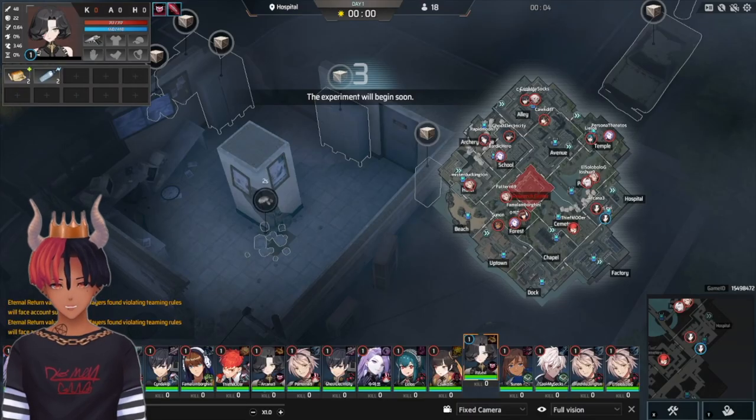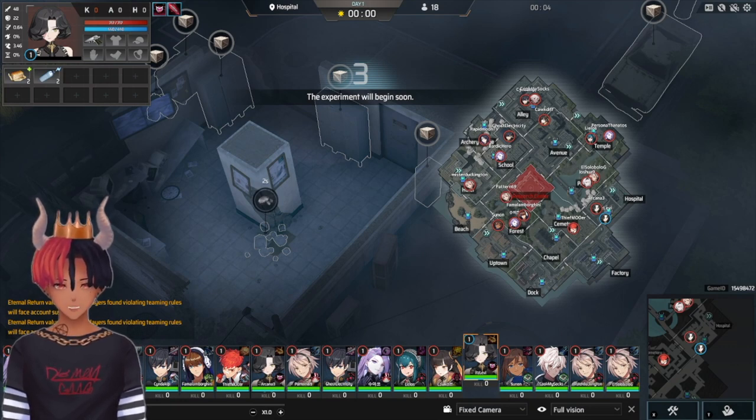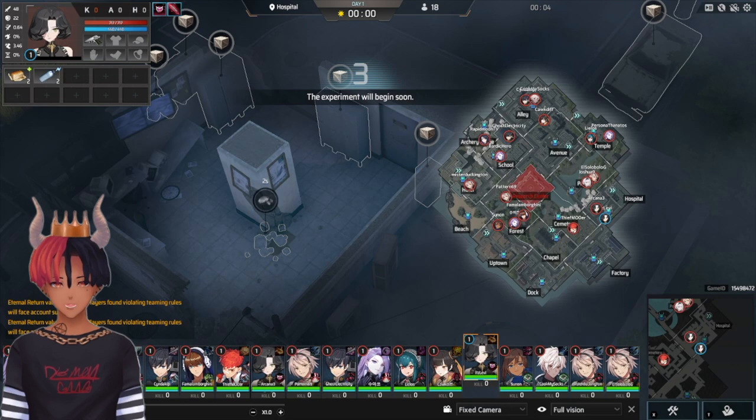The first thing you want to do for this build is before you even get into the game, look at the characters in the character select. Some things you want to keep in mind doing this build is how many people are starting in Cemetery and Dock. With the new additions to loot in Season 5, I'd recommend this build if there are less than 4 people in each zone. It doesn't really matter how many people are in hospital, but I tend not to do it if there's 7 or more just so I don't get a bad spawn.